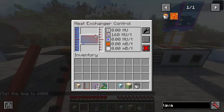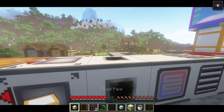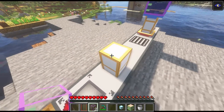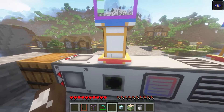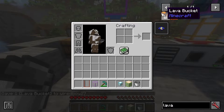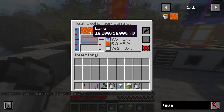I want to get some lava in here using tanks, so let's look at the fluid pipe. We can put the fluid pipe on top, input into the pipe, and output out of the pipe. We're going to need some lava — I have some over here. And there we go — you can see it's refilling constantly.